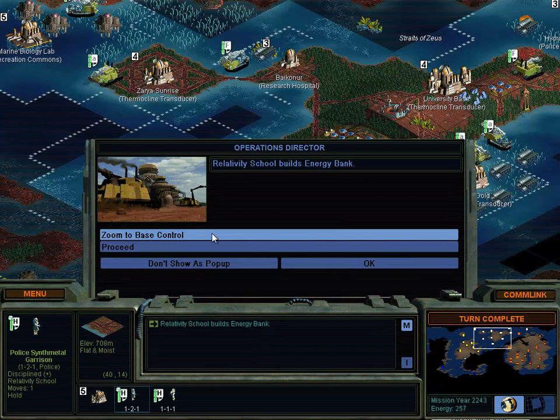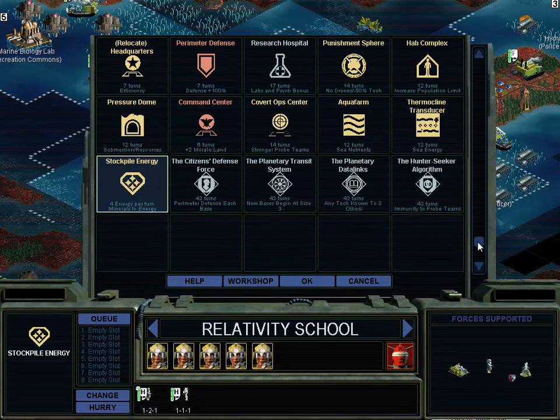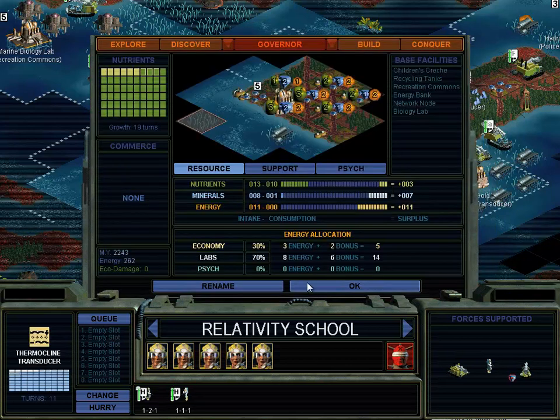Production complete. Energy bank - good. I could build some of these secret projects, but people will probably still beat me to them. Planetary transit system I really like. Oh wait, I want the hunter-seeker algorithm, don't I? Is anyone building that? Hold on.